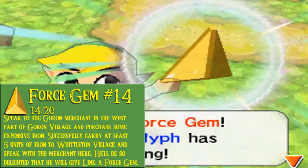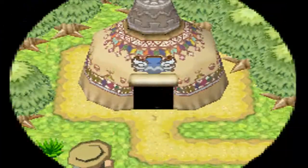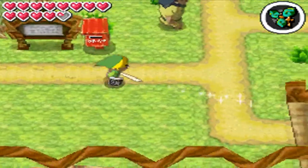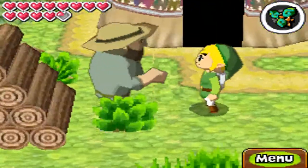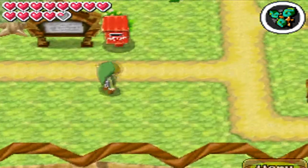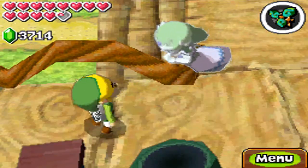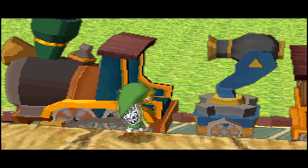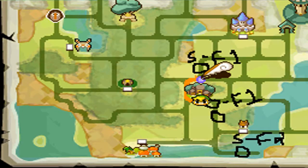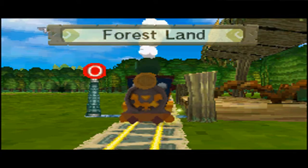This force gem pretty much opens up another shortcut — a new track west of the forest temple. It's a shortcut that takes you from the forest land to the snow land. It opens up just west of the forest temple — west, not east. There we go.